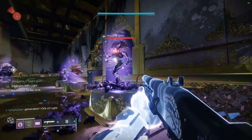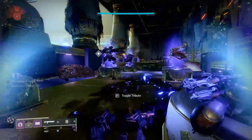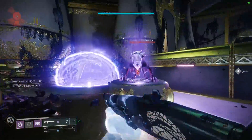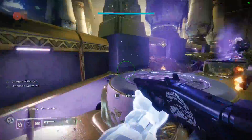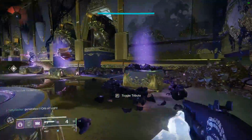Then you can melee another enemy and just repeat the cycle. The melee is charging so much of your super each time because of the Doomfang Pauldrons in combination with the Hands On class armor perk. You are able to keep your shotgun ammo full from the secondary arc perk being activated by the Heavy Handed mod.